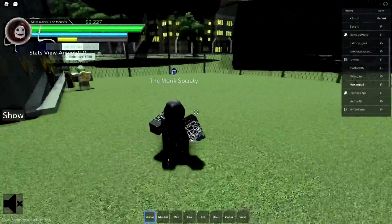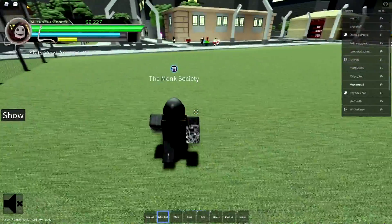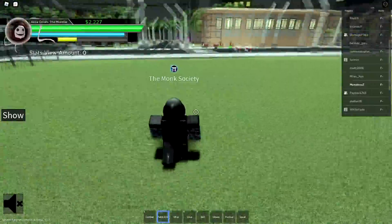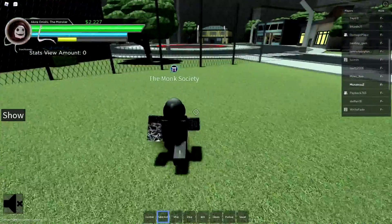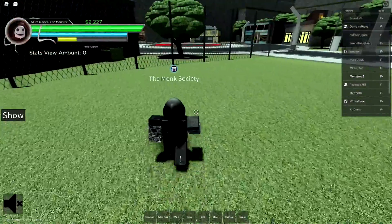Your first move is Table Kick, right here. The cool thing is you can move with it. Also, if you time it right while you're in the middle of a combo — if someone messes up or their fighting style is too slow — you can use Table Kick to get out of the combo.